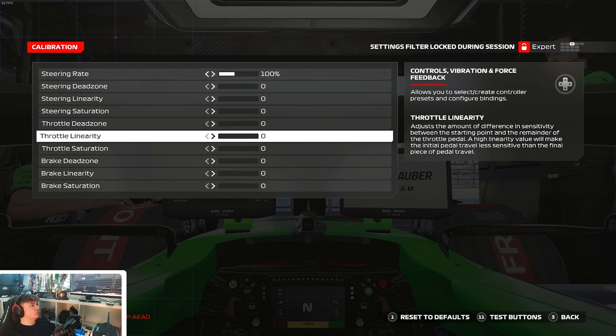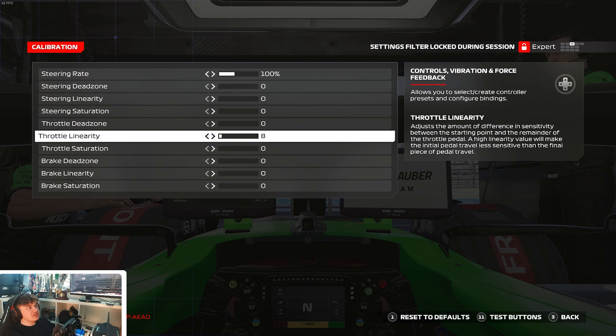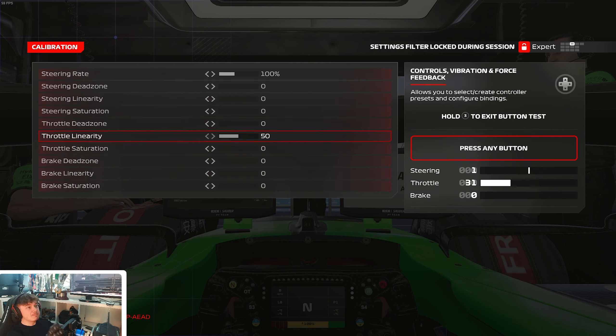Let me do a quick example with the throttle linearity setting. I'll put the throttle to 50 percent, meaning I'm at 50% on my throttle travel. Throttle linearity makes the first half of the input less sensitive and the second half more sensitive — it makes the first half of the pedal travel longer and the second half shorter. When I set throttle linearity to 50, you can see it changes my input by almost 20%, going from 50% down to 30% in-game. This completely changes the feel and the one-to-one connection between my body and the game.